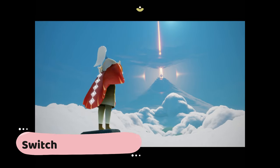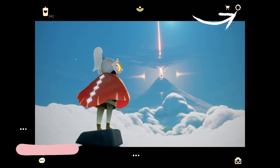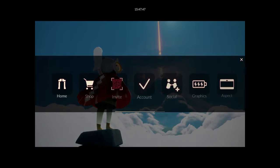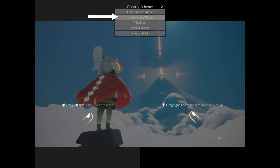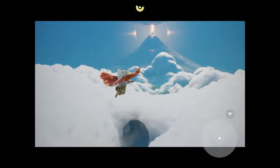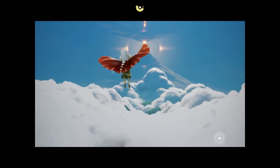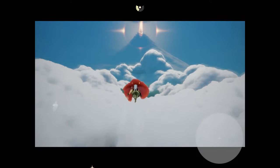Before we continue, let's switch to two hands control. Tap on the top right corner of your screen, hit the settings icon, scroll to the right, tap on control and then select two-handed mode. If you prefer to move in one hand control, then by all means please stick to what you like. However, this video is based on two hands control, so some things might not apply to you.